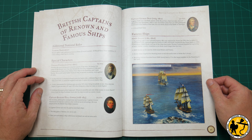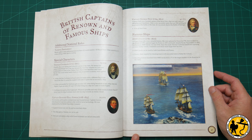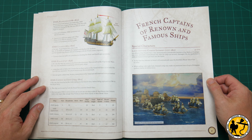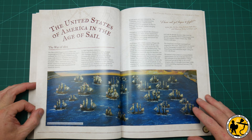You've got stats for famous people — Thomas Cochrane is the first one there, who appears in the Sharpe books among other things, a very famous personality. There are a few new famous captains and some new famous ships as well, such as HMS Speedy, which I believe was one of Cochrane's ships. Then there are French captains of renown and famous ships, and Spanish versions too — really filling out the game and adding a lot more character to it.